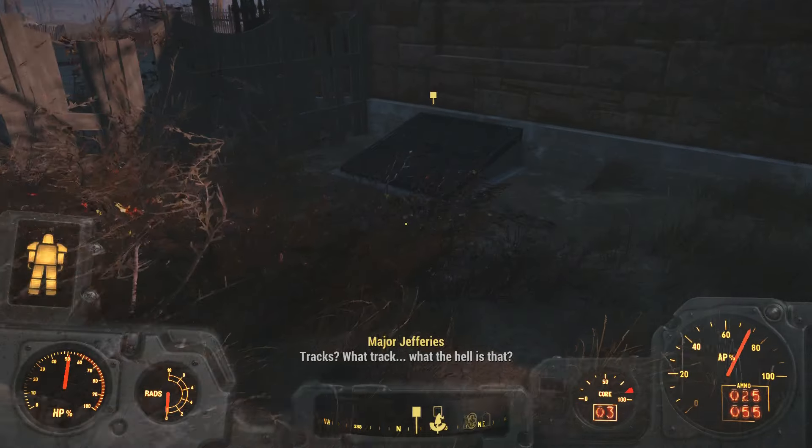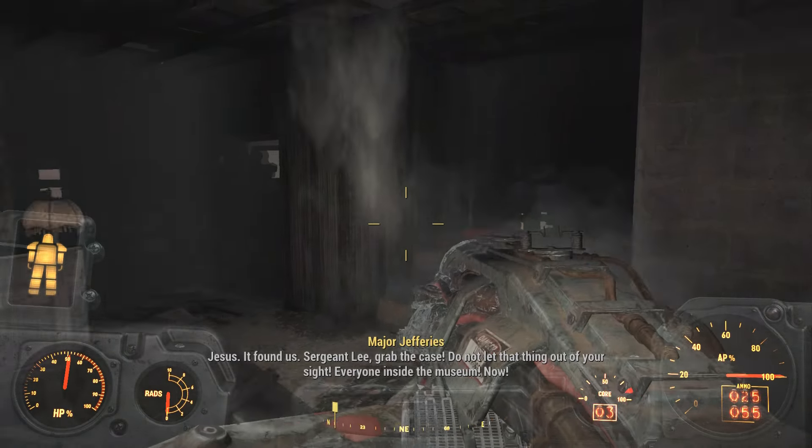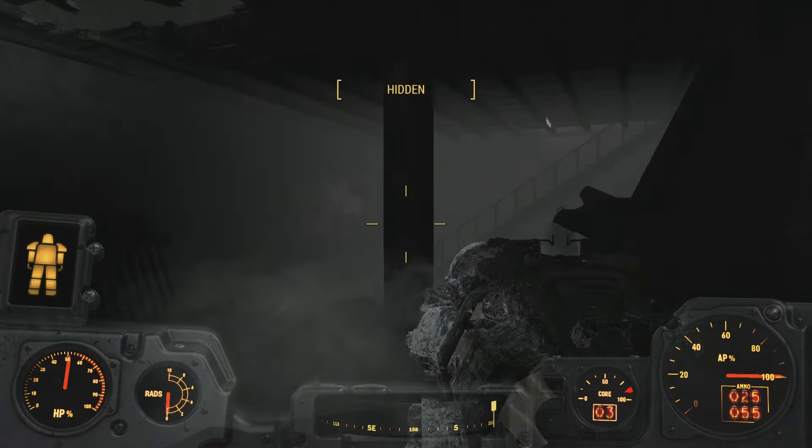After starting the quest, the quest marker will direct you to the basement entrance to the museum, so take that and then head inside. Inside the museum, you're going to hear a lot of very ominous shaking noises, but for now just ignore them and make your way to the upper floor.